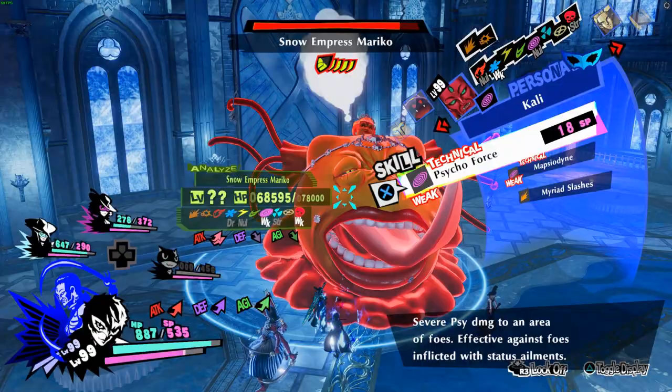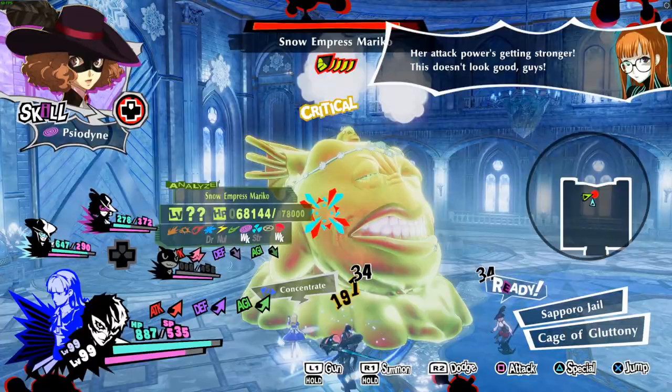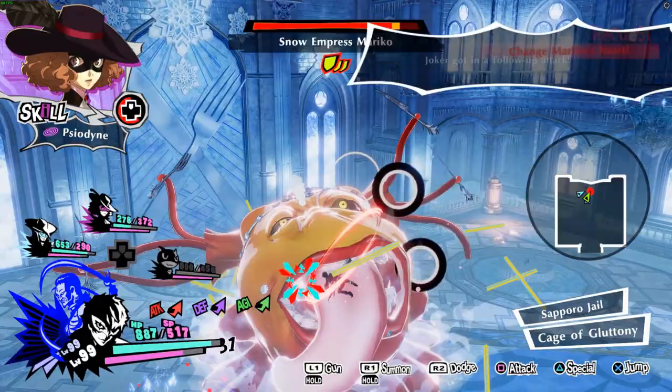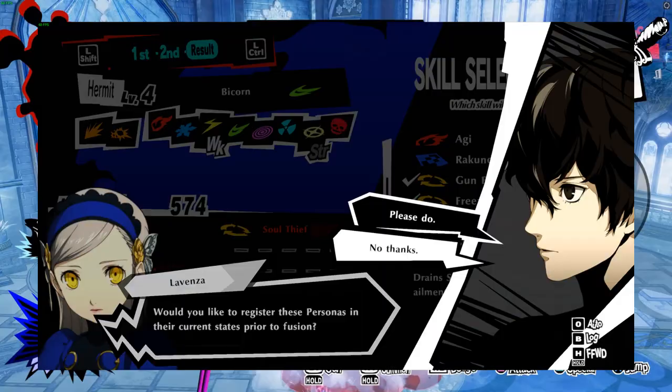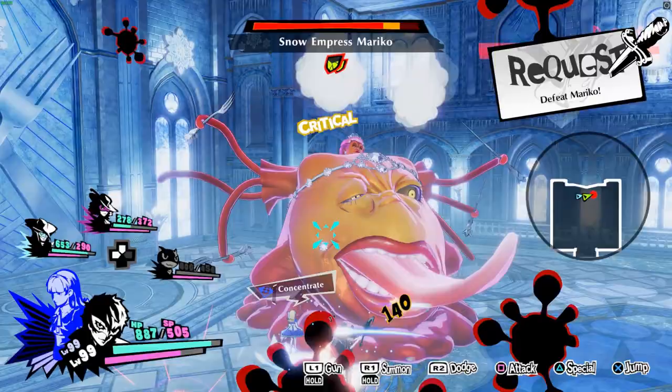If you have persona points to spare, that saves you time. Just go through the fusions until you land on the Jack-o'-lantern, then continue the loop until you hit max stats or whenever you're content. Also, whenever you boost a persona's stats with persona points, make sure not to save the persona into the compendium, as that will make fusion costs increase. I also believe it affects the stats gained through fusion, but don't quote me on that.